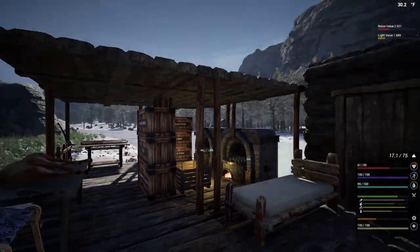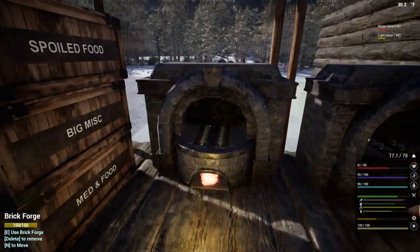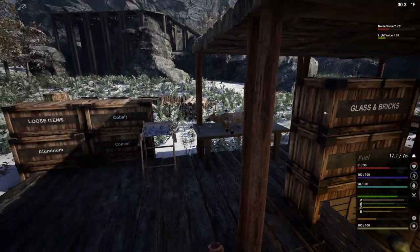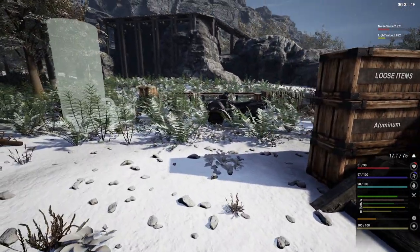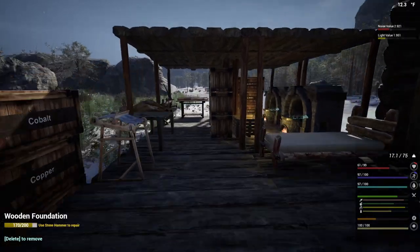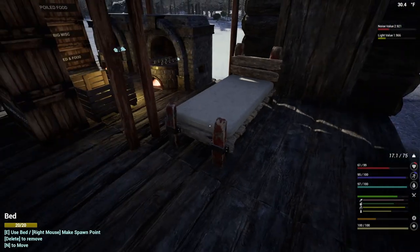There are two things we've got to get — both of those things are the chemistry table and the advanced workbench. And like I said, I would love to go ahead and get the saw bench because this right here is just no bueno — it takes too long and it's really halting our build progress in this series.